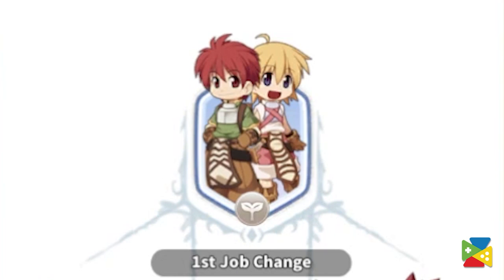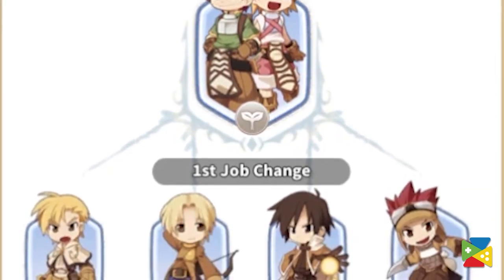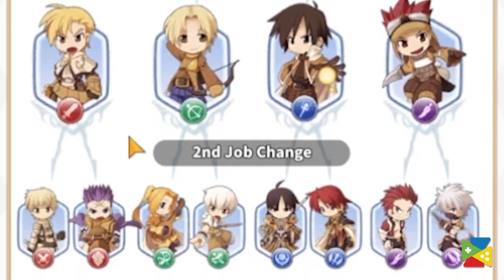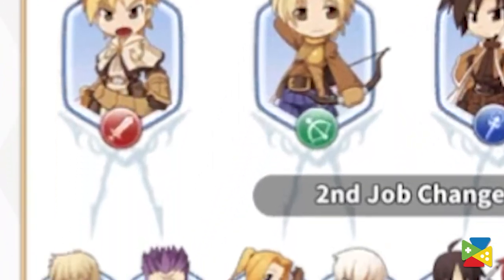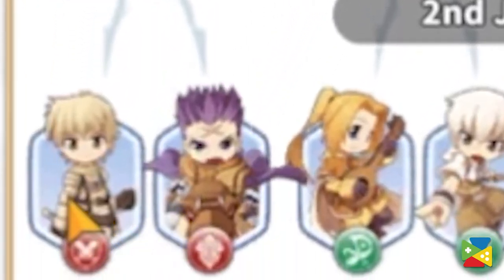Available at level 30, the second transition allows players to further specialize their classes, either by focusing on the strengths of their current job or by adding a plethora of different abilities to their existing kit. Currently there are 8 different classes for you to decide. Starting with the Swordman, it can transition into either a Knight or a Crusader.